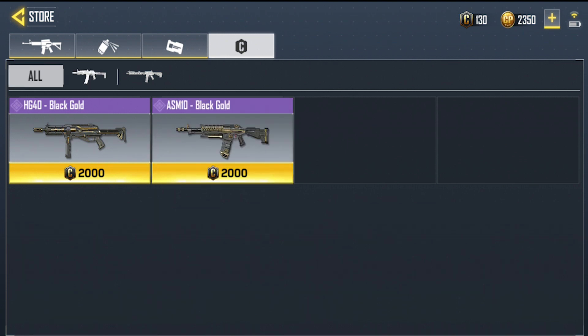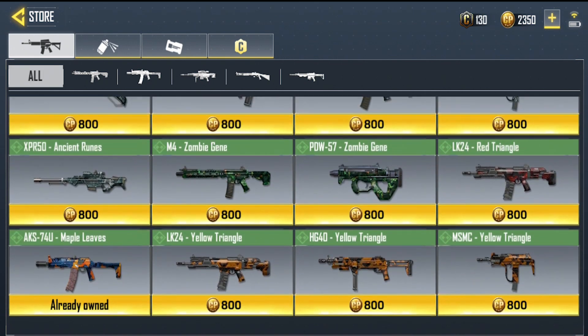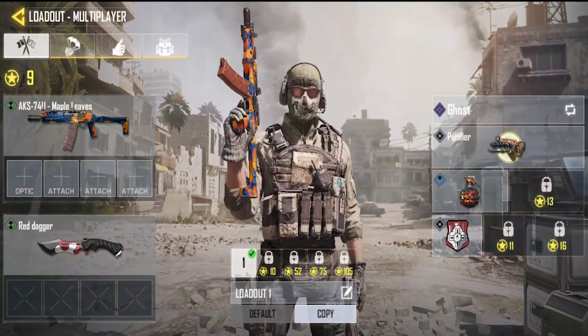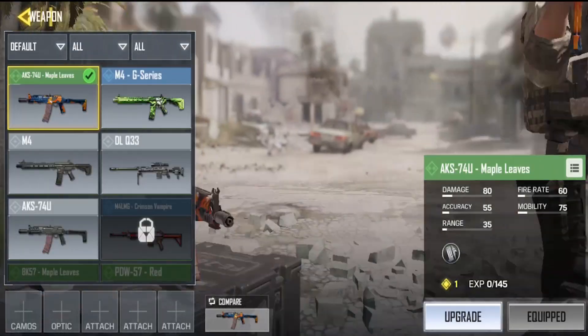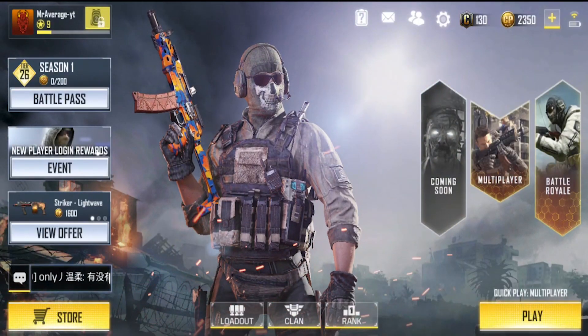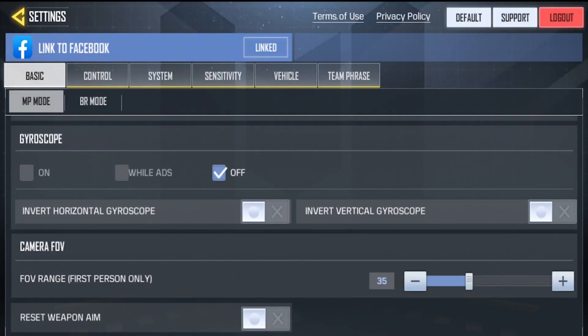You can also use credit points in the store, though credits are harder to get and more rare. The ASM10 and HG40 skins available for credits look pretty good and seem more rare than standard skins. The store has a good selection overall. I picked the maple leaves skin for my AK — I like it, it's pretty neat.